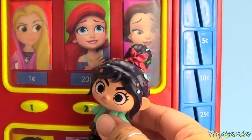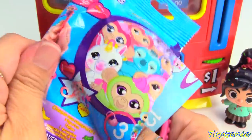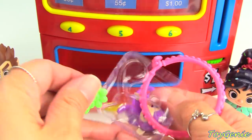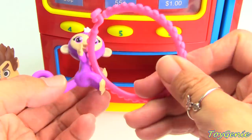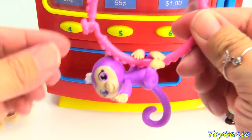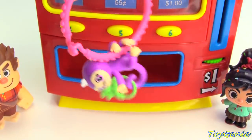Vanellope is going to press number two. And Vanellope got a Fingerlings Mini! Let's find out what's inside the bag. We have a cute purple monkey — this is so adorable. She comes with a pink bracelet you can hook on like that, and here's a little flower ring you can hook on the tail. Super awesome!